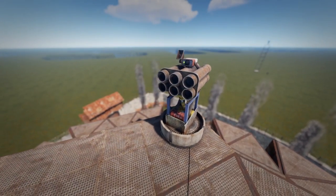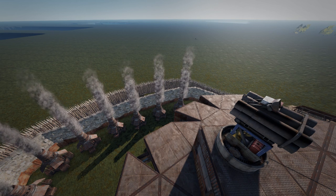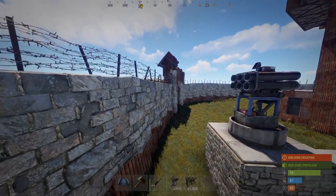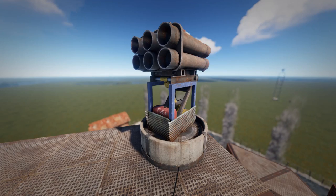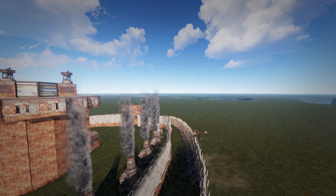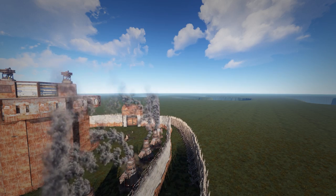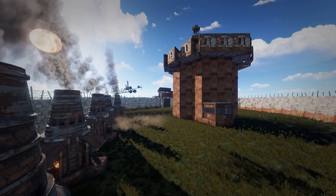The most important thing to know about SAM sites is that they can only shoot upwards — they are technically not capable of aiming down. Basically everything that is under or at the same height as the SAM site will not be shot. And here comes the mistake a lot of people make: they place the SAM site on the roof of their base or sometimes even higher, which makes it completely useless. Any medium to advanced helicopter pilot knows how to avoid being targeted by SAM sites placed on top of a base.